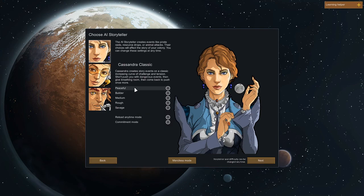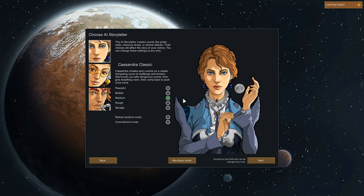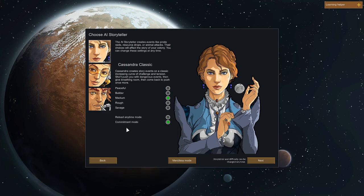I suggest for your first playthrough you play on either Peaceful or Builder just to learn the game. I'm going to play on Medium since I'm familiar with the game, but I don't want to make it too hard for the purposes of the guide. I'm going with Cassandra Classic. Now, reload anytime mode lets you save and load whenever you want. Commitment mode only saves when you exit and you're committed — I usually play on commitment mode, but for this guide I'll play on reload anytime mode and I suggest this for your first playthrough.